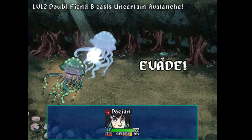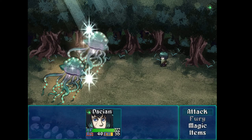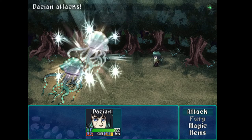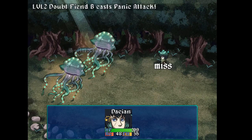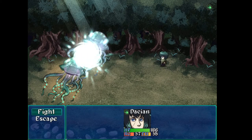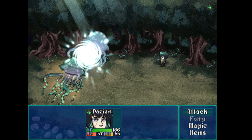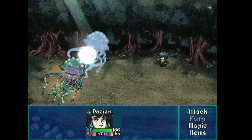He casts an avalanche and then casts panic attack, but panic attack didn't seem to do anything. I don't know what an uncertain avalanche is. These enemies take a lot of damage to kill. Now I'm confused and I don't get a turn — that's pretty unfortunate. I kind of just sit there and let the game play itself. And again, this icon — I've got a green swirl icon on the top right of my screen and next to my name as well. I don't know what that means. Is that important information? Is it something I should change my strategy on?